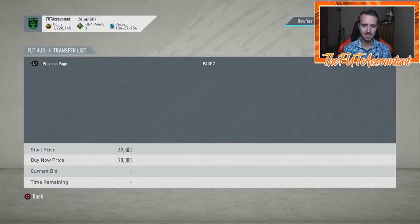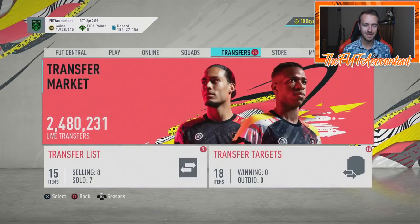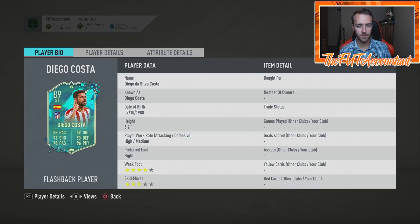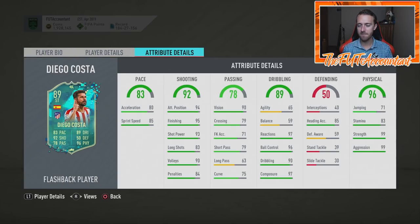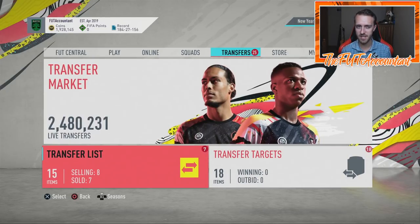When the Diego Costa SBC came out today, I went and bought seven Trent Alexanders — I mean, seven Trent Trippieres. I paid around 58 to 60k for most, a couple at 65k with Shadow chemistry styles. I saw multiple tweets from big influencers talking about playing Diego Costa at CDM, and Trippier links well with him. I'm going to keep those for a Thursday flip, expecting more people to complete the SBC before it expires and try him out. If you've done this SBC, drop a comment — I'm interested in how he plays.